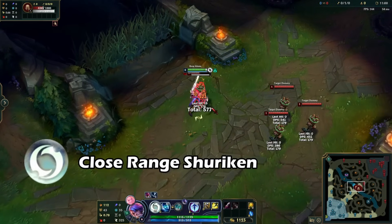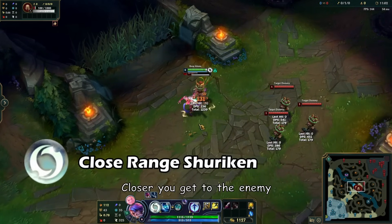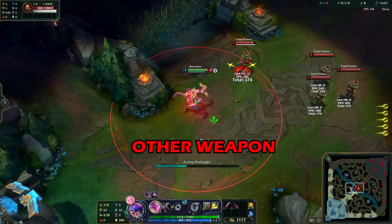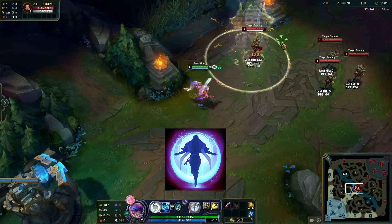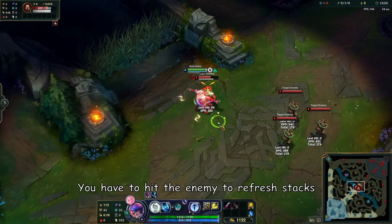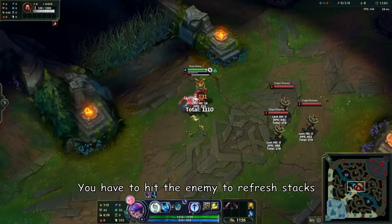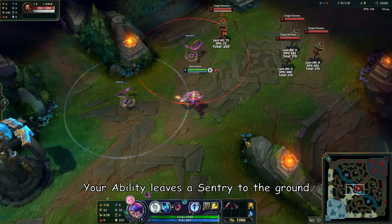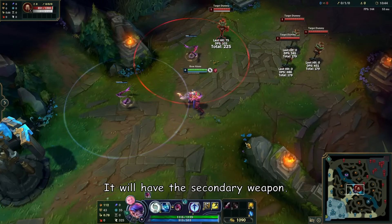Crescendum is the close range shuriken. The closer you get to the enemy, the more attack speed you will have. You can get more chakram stacks by using your auto attacks or your ultimate. You have to hit the enemy to refresh the stacks — they will disappear if you don't hit them. Your ability leaves a sentry on the ground that will use whatever secondary weapon you have in your hands.